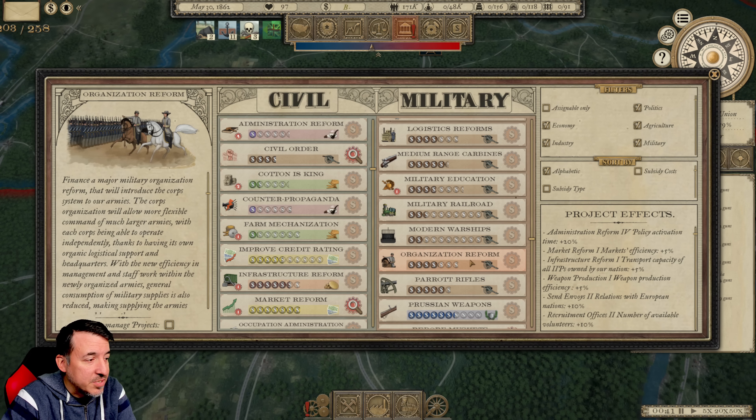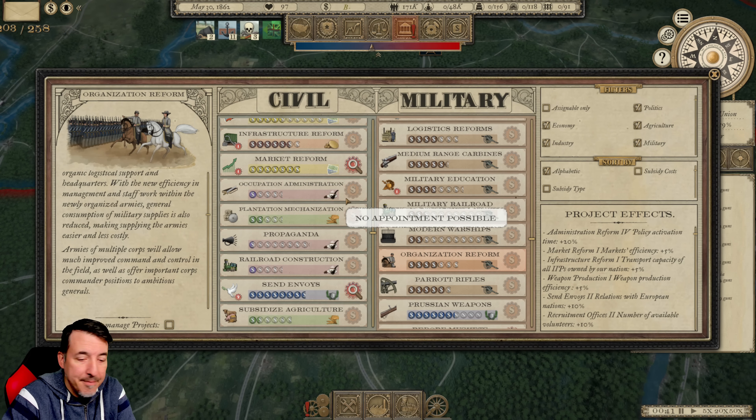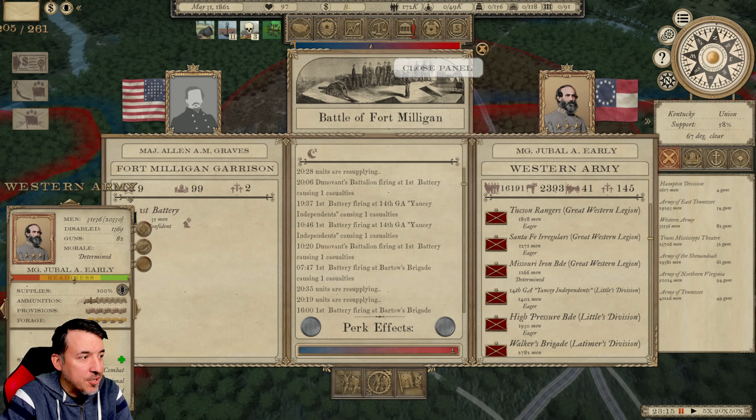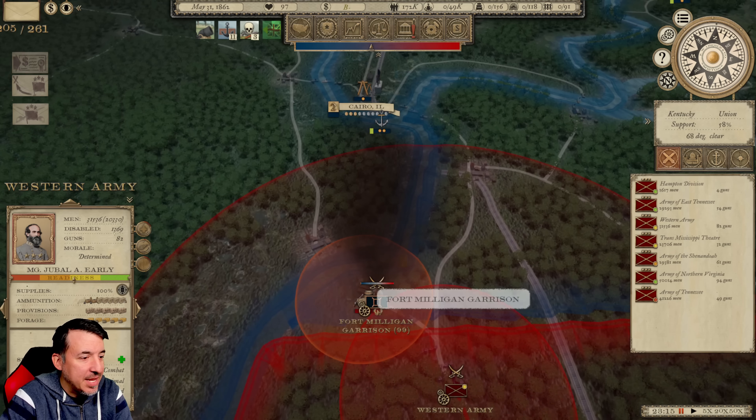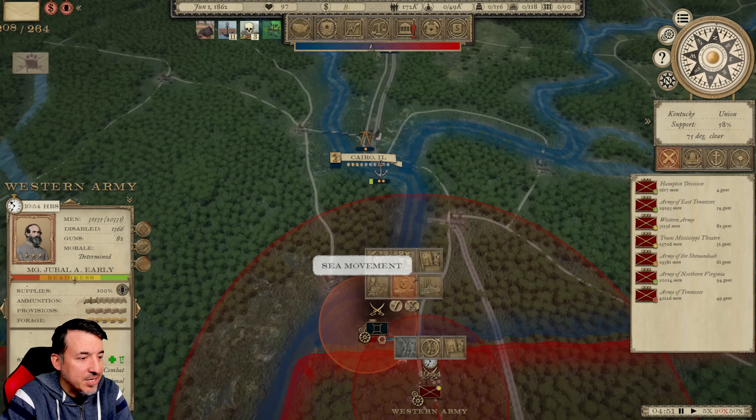Organization Reform is the one I need — that will allow me to get corps for the first time. So we're going to wait and not spend anything in military right now until we get a little higher up. I also renamed A.P. Hill's army from the Army of the Northwest to the Army of East Tennessee.